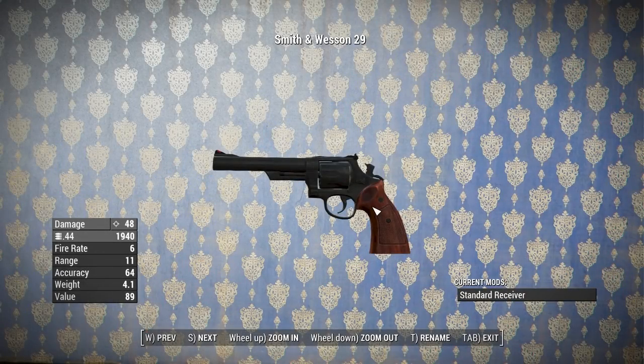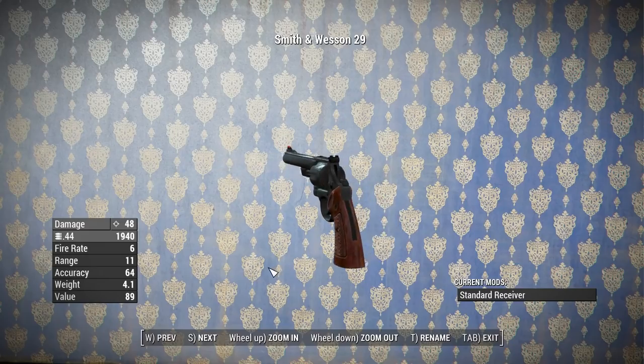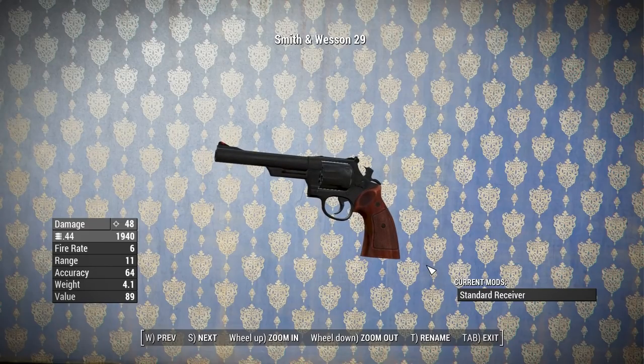Let's take a look at the most basic version of the revolvers — the Smith & Wesson Model 29. All of the revolvers have a pretty identical stat block: base damage of 48 using .44 caliber rounds, fire rate of 6, range of 11, accuracy of 64, weight of 4.1 pounds, and a value of 89 caps. They all perform pretty much identically.